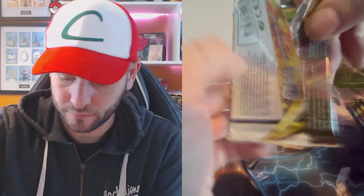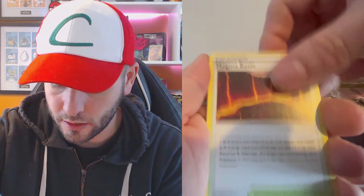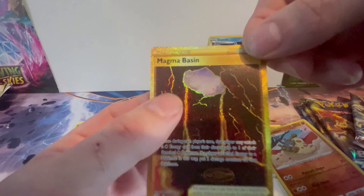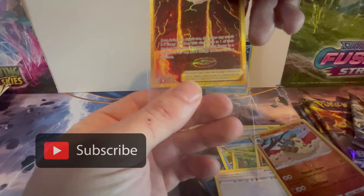Let's see what the energy is - Fire? Nope, we have got Grass. The new energy cards look cool. Hitmontop, Plodragon, Sawk, Ralts, Starly - a reverse holo, and what's behind it? Oh my god, we've got a gold card! We have got a Magma Basin! First pack magic! Yes! That gets five points - Secret Rare, five points. Team Glaceon has got five points already!